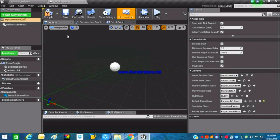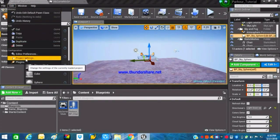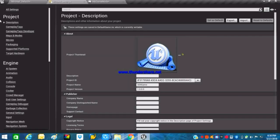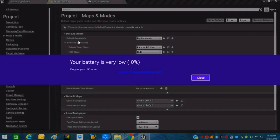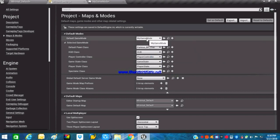Our main character will walk forward, backward, look left and right, and perform all actions. Go into 'My Game Mode' and change the Default Pawn Class to the character we just created — Parkour BP Character. Next, go into Project Settings in the Edit menu. Under Maps and Modes, the default game mode should already be set to your game mode; if not, set it manually.